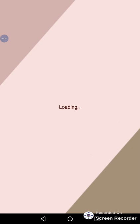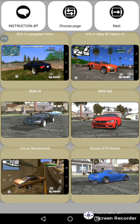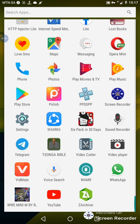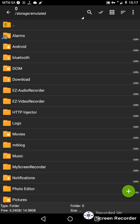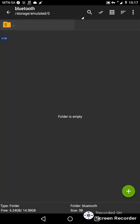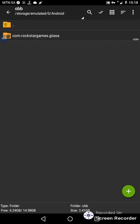It's very simple, the simplest thing I've ever seen. The first thing you must have is Z Achiever. If you don't have Z Achiever, leave a comment below and I'll send you mine. Now let's go to the Android folder.